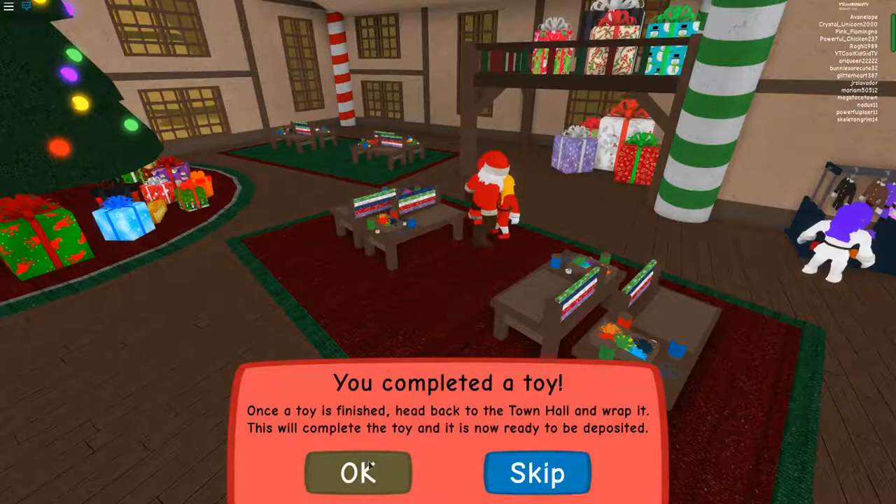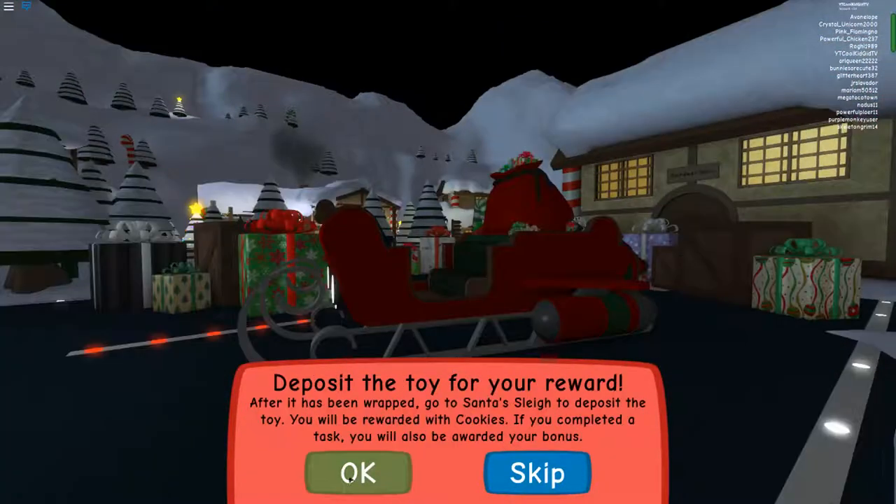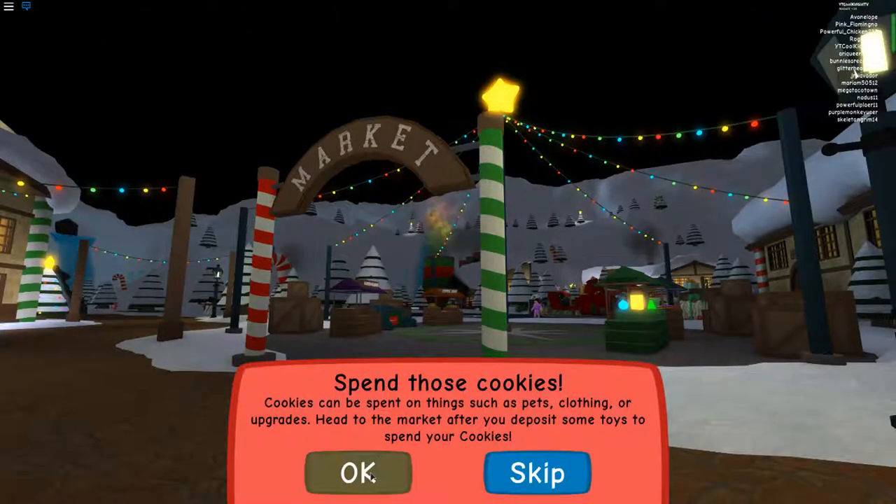You completed the toy. Once the toy is finished, head back to the town hall and wrap it. This will complete the toy and now it's ready to be deposited. Deposit the toy for your reward — after it has been wrapped, go to Santa's sleigh to deposit the toy. You will be rewarded with cookies! If you complete a task, you will also be awarded your bonus.